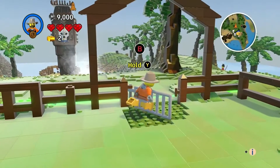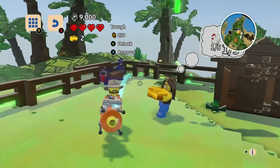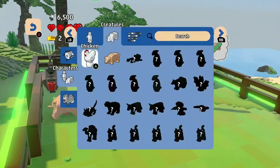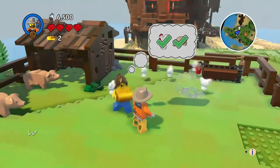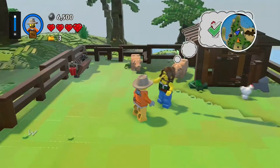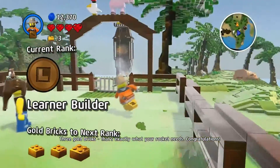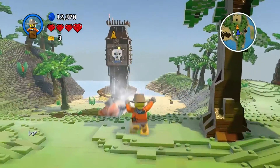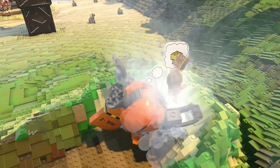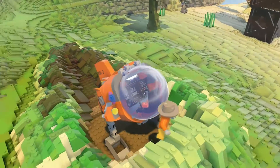Pretty much what I did was close the fence so they couldn't get out, then started spawning them one by one like a crazy person. I got the golden brick and was satisfied. Since I got three golden bricks I could fix my ship. I went to the rocket, put the bricks in the ship, and pretty much launched off to head to the next planet.